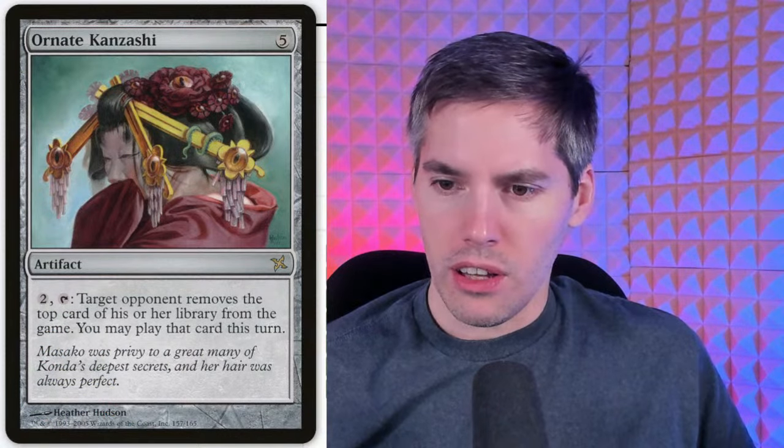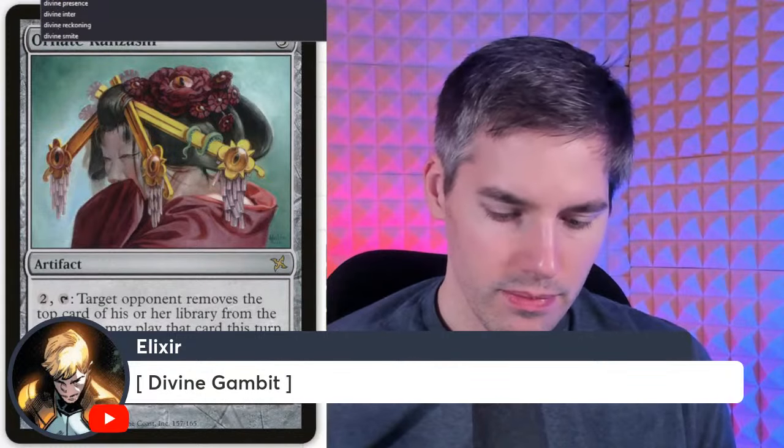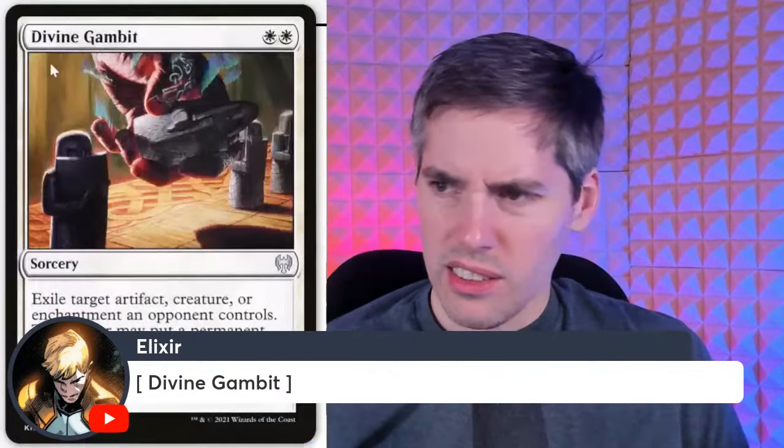Next is Divine Gambit — white white sorcery. Exile target artifact, creature, or enchantment an opponent controls, but that player may put a permanent card from their hand onto the battlefield. So you exile their little thing, and then out comes their big thing — big brother's gonna protect little brother.